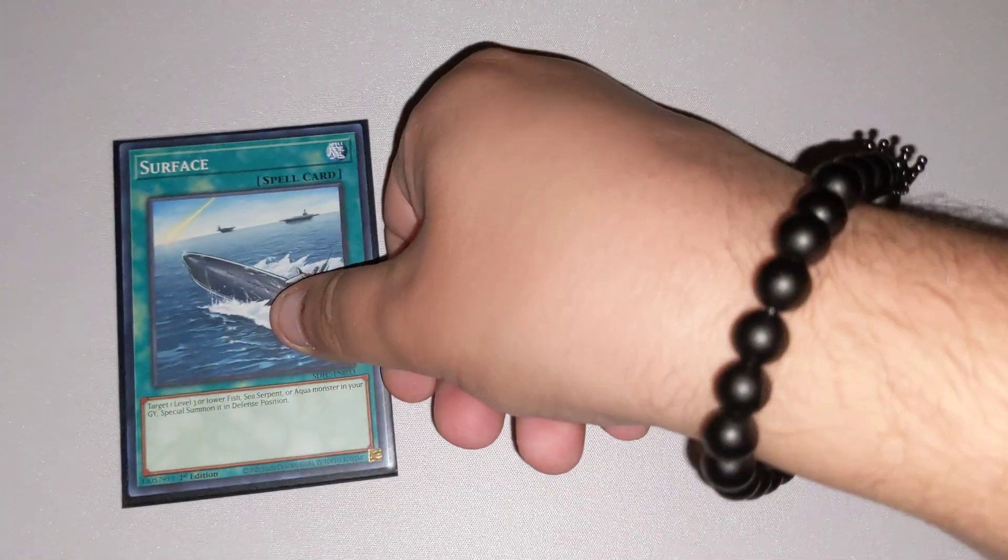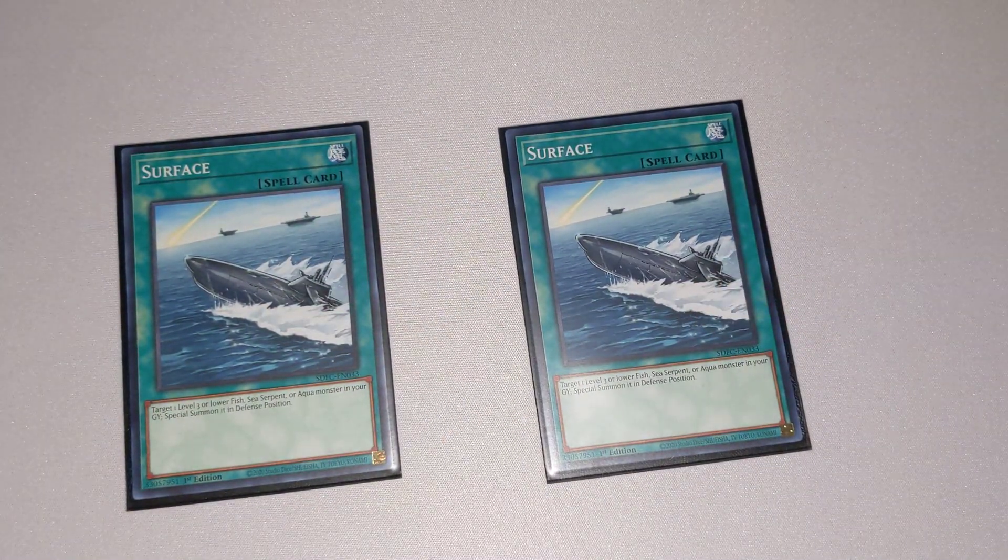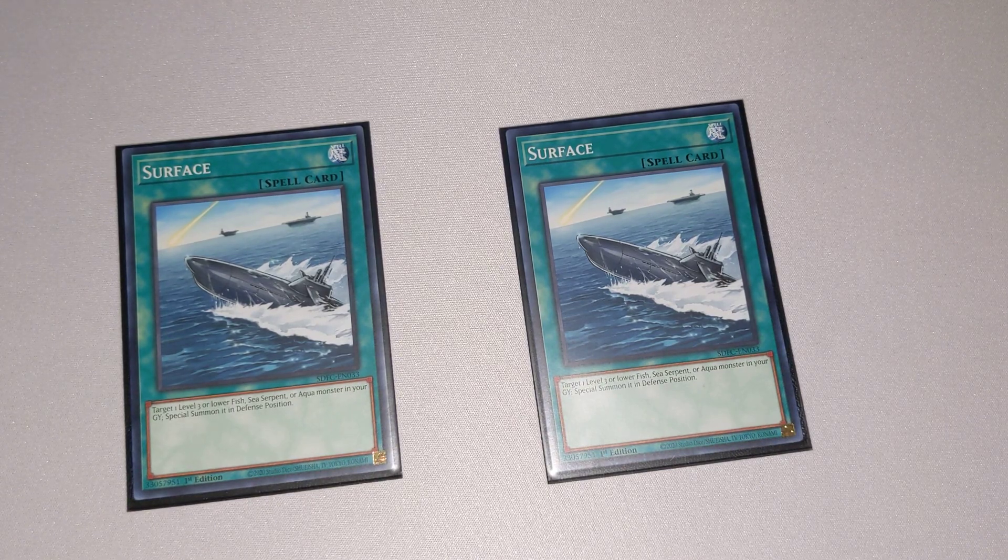Finally for the spells, we have two copies of Surface. This can target any Level 3 or lower fish, sea serpent, or aqua monster in your graveyard and Special Summon it, allowing you to keep going into more Synchro plays and build card advantage on the field.